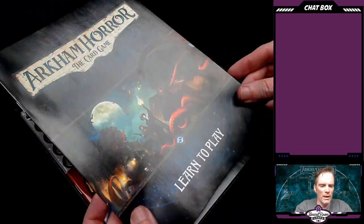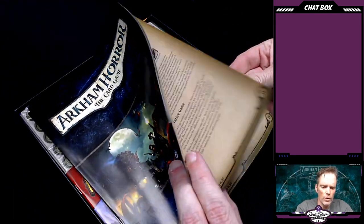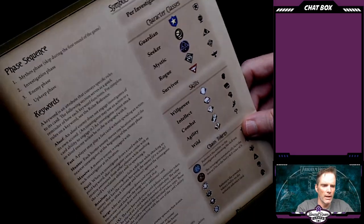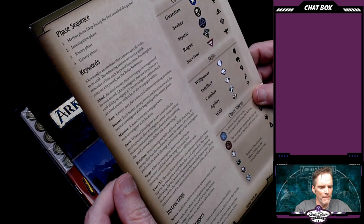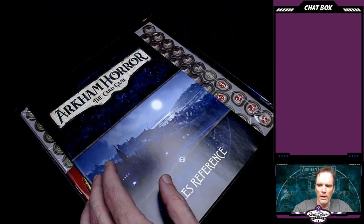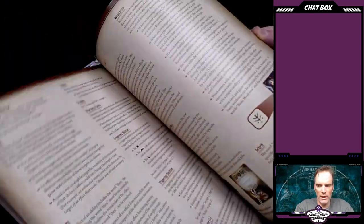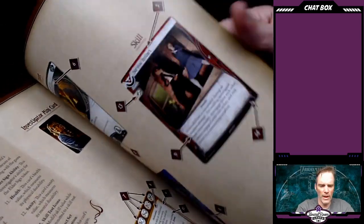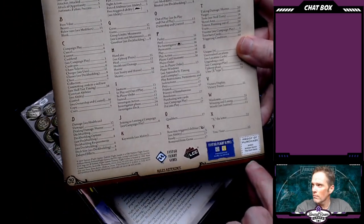For starters, we've got a learn-to-play manual. There's a learn-to-play and a rules reference. The learn-to-play is just 15 pages long, has some iconography on the back, talks about a few keywords, the phases of the turns, how to spawn, what spawn does, what prey does, timing triggers, things like that. The rules reference is quite a bit thicker — it's taller for one, and it is 31 pages. That's quite a bit larger, and there's a full index on the back as well, not to mention a proof of purchase.